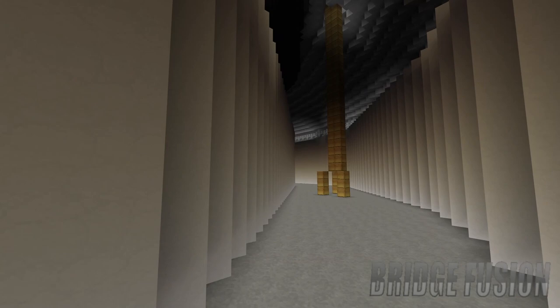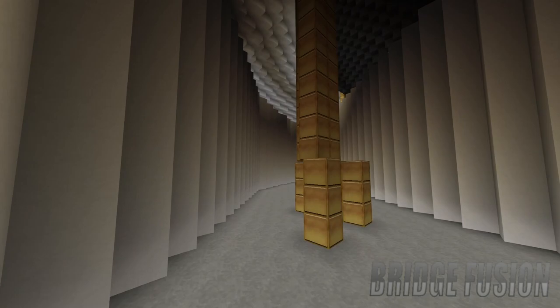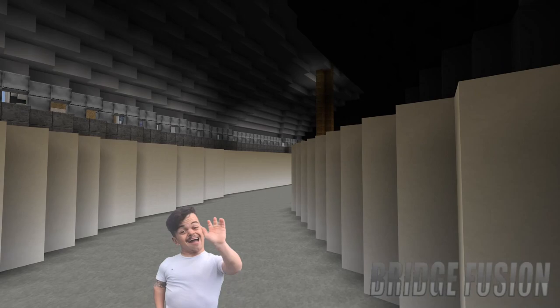Down here is where you'd have the Undertaker experience, and then there are some entrances down here. If we go all the way around and up these escalators, they did have a WWE Money in the Bank super store kind of thing, and that is right here.